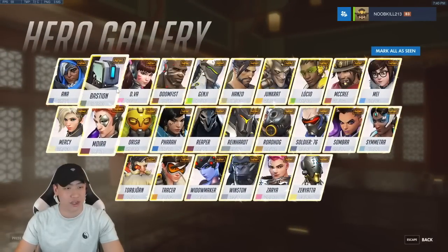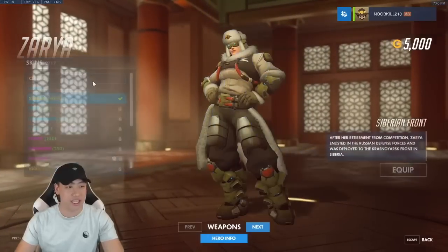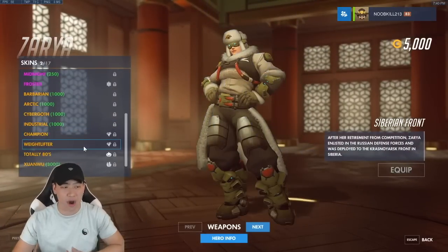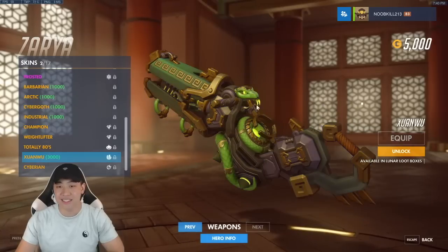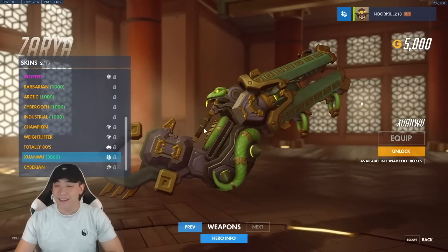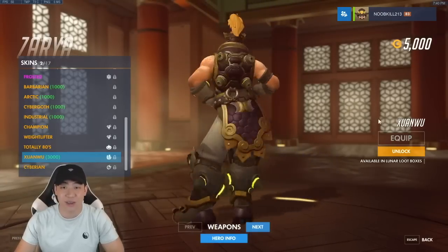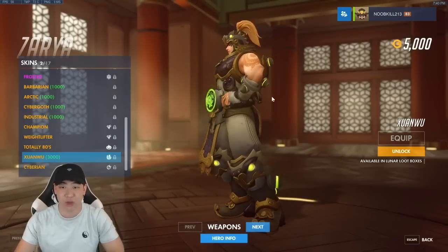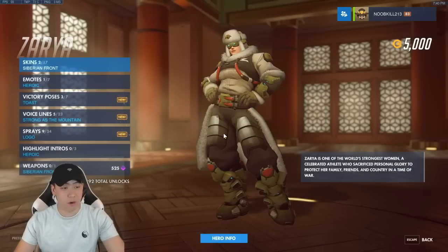Zarya also got a new skin. The logo on her belt kind of looks like a tortoise, but on her weapon you can see a snake. The amount of detail they put into these skins is insane — it's a really nice looking Zarya skin. She also has a little snake tattoo, which is really nice.